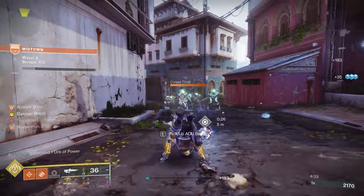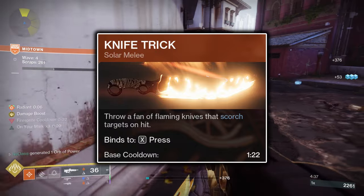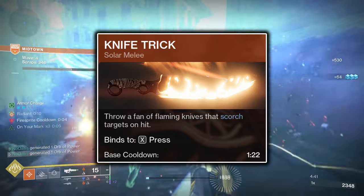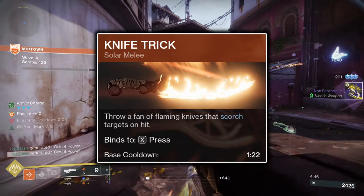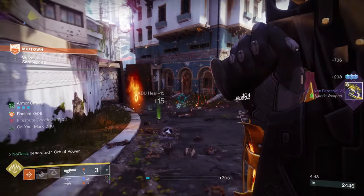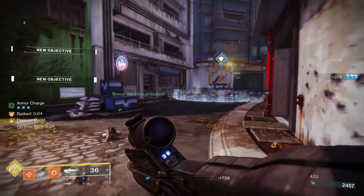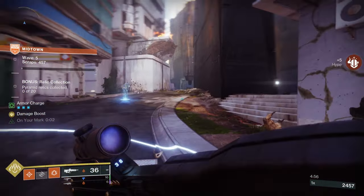As for your melee ability, I prefer the Knife Trick Melee as I find it to be the most forgiving knife to use, as it throws three knives in a horizontal cone shape, allowing you to be inaccurate and still damage and kill enemies. You can use any of the other throwing knives if you want, but I'd personally advise against the Weighted throwing knife, as that knife specifically has a slower throw rate than all of the others.